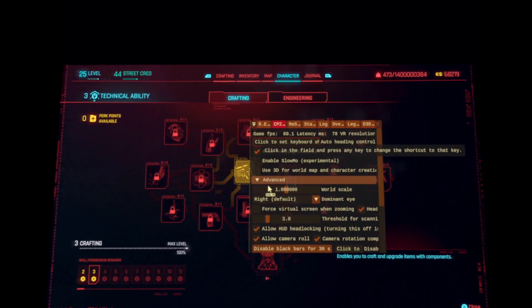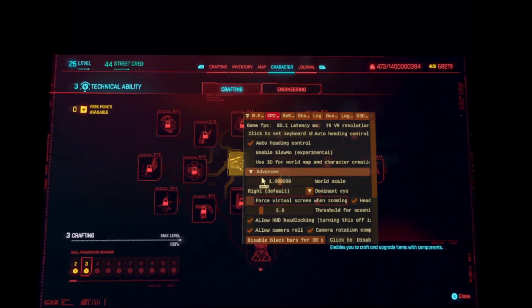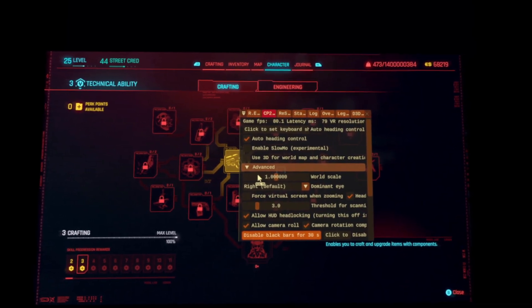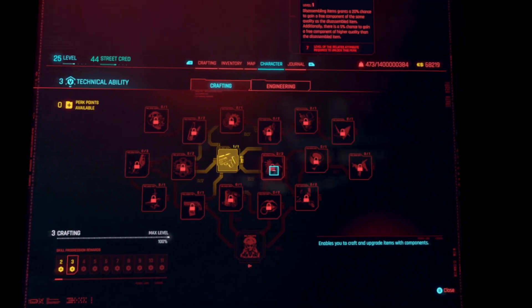Then, once you're in that menu, use the directional buttons to scroll down the menu and disable the black bars for 30 seconds, and click on that. You'll see that it mostly opens up the screen and you can now see your description boxes.